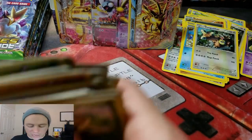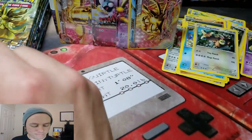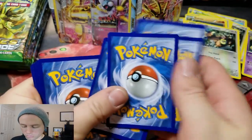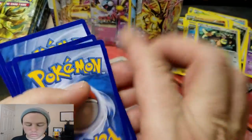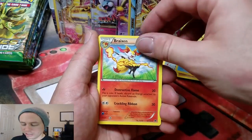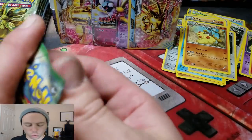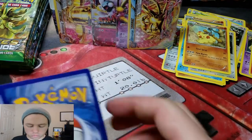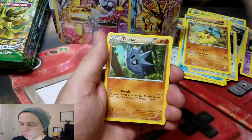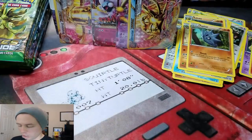My stack of commons is actually already falling over and I don't even think we're halfway through yet! Wormatom, a Double Colorless Energy, Breaksin, an Energy Pouch, and a Snorlax Rare. Energy Reset, Pupitar, Shauna, Coughing Reverse, and another Lucario Rare.